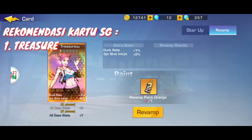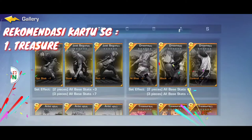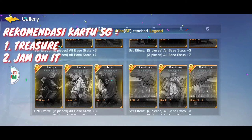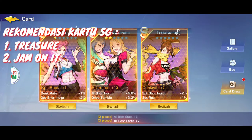Jadi saya gak terlalu merekomendasikan revamp kecuali dari sub status 2 ini jelek. Saya merekomendasikan tracer. Kemudian jam on it - kalau gak salah itu untuk sebentar, saya cek - ah ini dia, jadi dia nambah 3 point shot, stamina, serta lari atau run. Nah ini cukup bagus nih guys. Ini rekomendasi saya untuk SG: jam on it sama tracer.